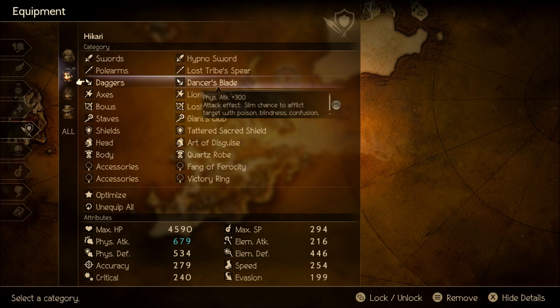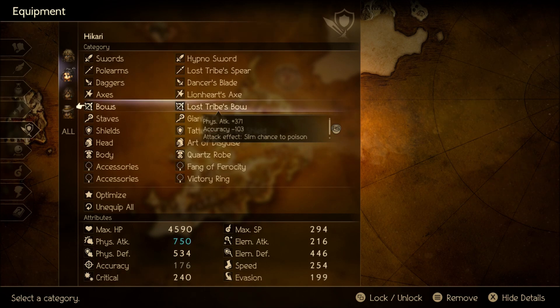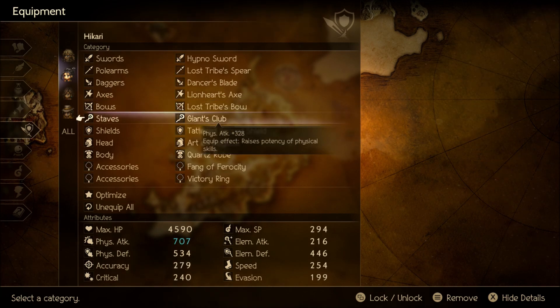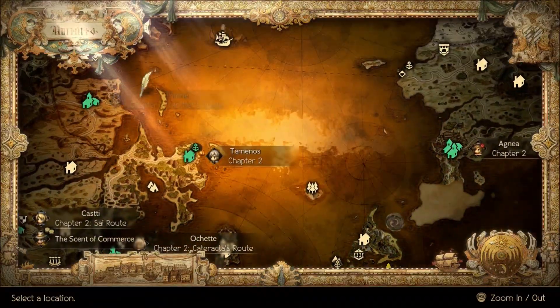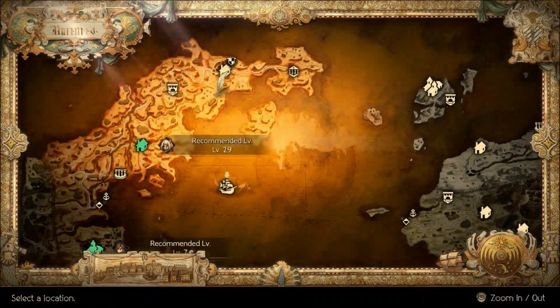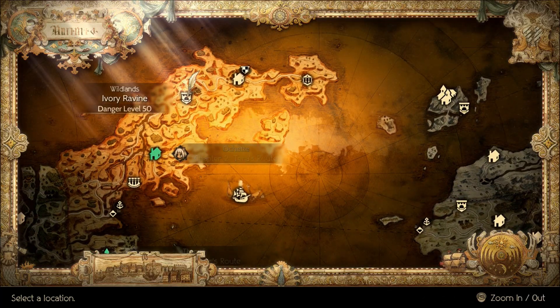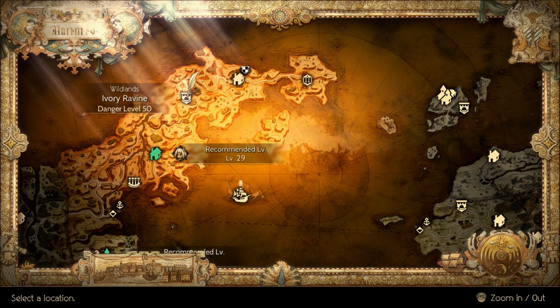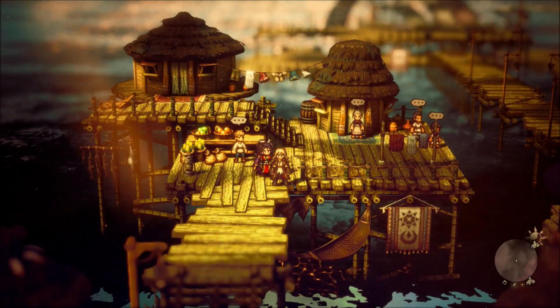You don't need to worry about the dagger, axe, or bow for this setup. However, you'll definitely want the Giant's Club — the staff — because it raises the potency of physical skills, which is very important. It's located up in Ivory Ravine and does not require a boss battle to obtain.